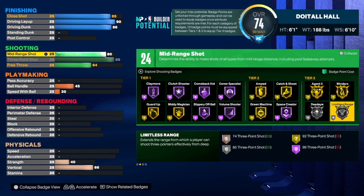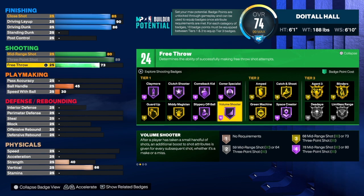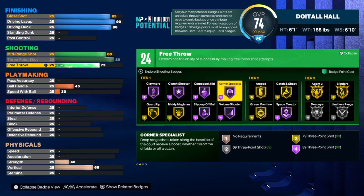For the mid-range shot you have to get it to an 80, not 88 — I was thinking of a sharpshooter. The free throw is a 73. We do get 24 shooting badges. For badges I would go with limitless range, Agent 3, catch and shoot, amp, green machine, volume shooter, slippery, all ball, claymore, and corner specialist. You can pick the badges you want — it's up to you.